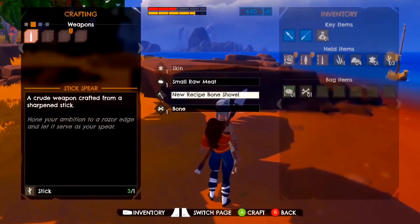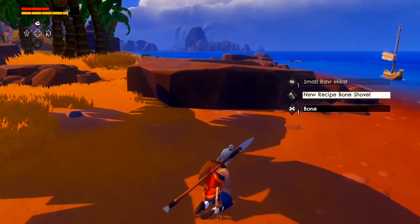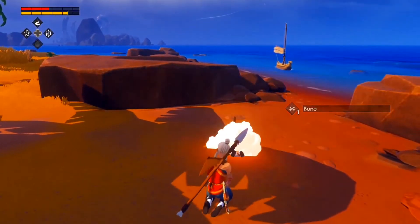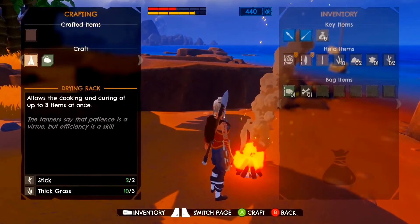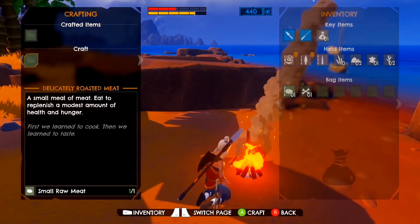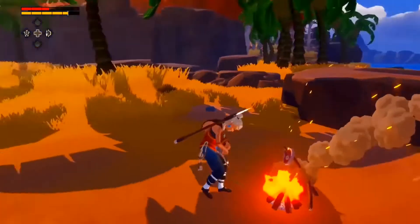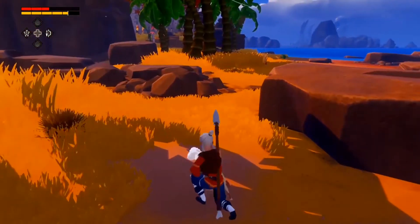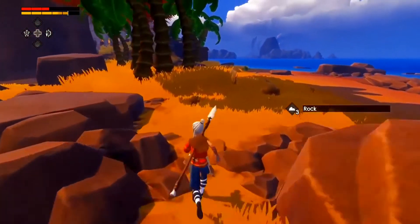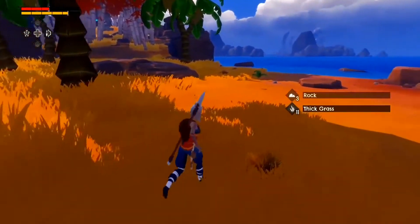You are able to go ahead and eat raw meat if you're in a pinch, but you won't actually recover any health — all that'll do is keep your hunger at bay. So if you can, you're always better off making a fire if you don't already have one, putting it on to cook, and making sure you get the most out of your hunt. Meat will take a little while to cook so we'll go ahead and explore this island a bit and see if we can gather some resources while we wait.